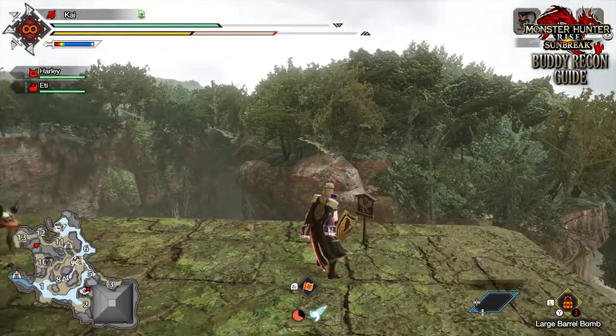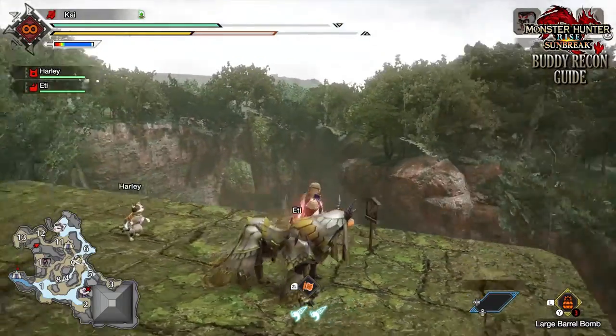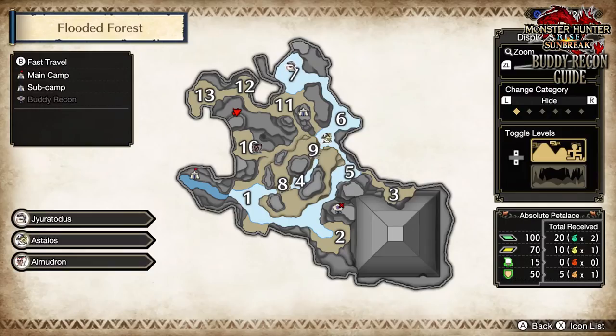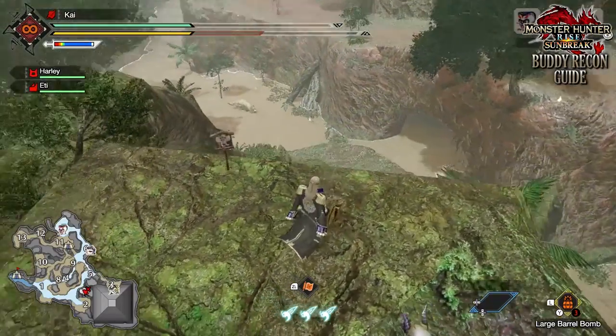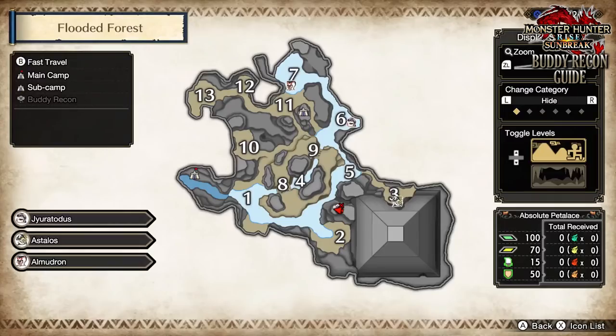For the Flooded Forest, again there are two. The first is found just south of Zone 12, up on the cliffside atop a little temple — this is great for when monsters start in Zone 13. And the other is located just north of Zone 2, towards the Giant Pyramid. This is a very useful point because it's one of the furthest points away from the two sub camps in this map.